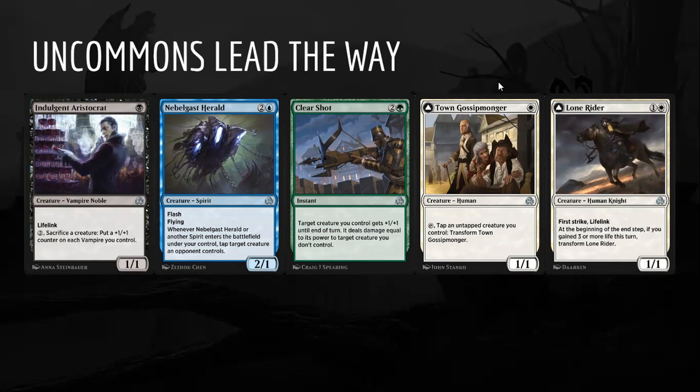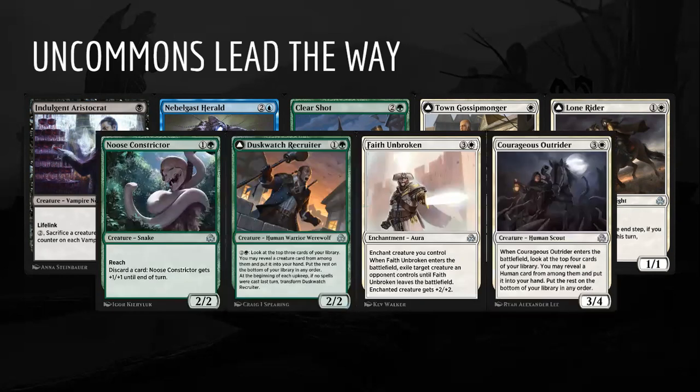Clear Shot is a really busted removal spell and combat trick in one card that will pull you into any green archetype. Town Gossip Monger and Lone Rider pull you into the White Humans-based archetypes. Anu Constrictor is an interesting one — a really solid green uncommon I totally missed in my original set review. It makes you want to play Green-White Humans, works in Red-Green Werewolves as a good two-drop, and is an amazing delirium enabler. Dusk Watch Recruiter is just good in any green deck.